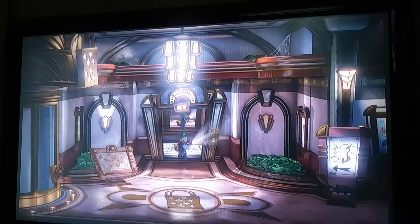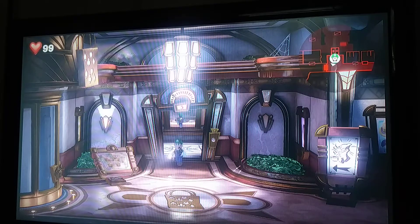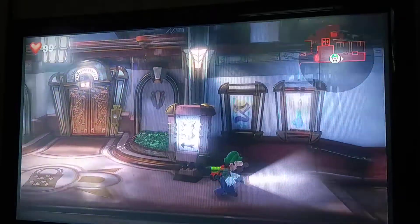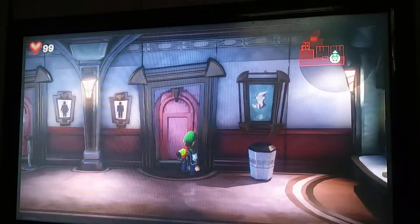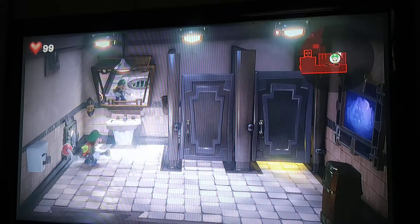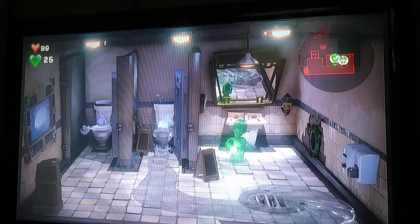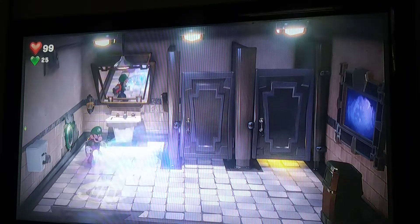Let's see what we got. Seems like a mall area. I'm seeing a door here - I guess we need a key for that. I'm seeing another door here but we can't do anything about that. I guess the only way we can go is here. Oh, I see somebody shiny. Before we do anything, let's pull this out and call our good pal Gooigi. Slide him right in.